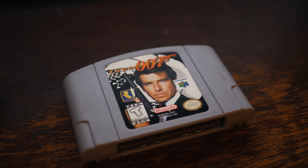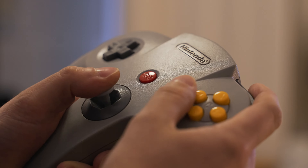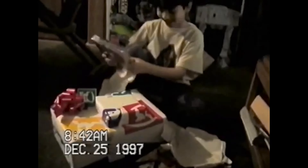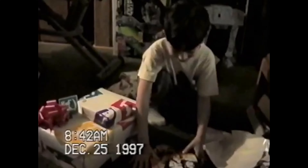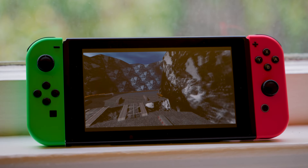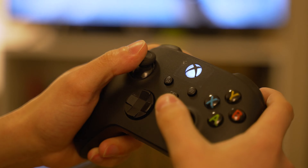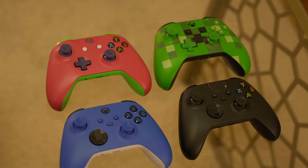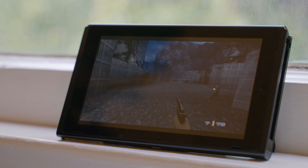GoldenEye 007 is a classic first-person shooter released for the Nintendo 64 in 1997. Unwrapping that game along with the strategy guide on Christmas 1997 made it one of the best holidays ever. It's finally available to play on modern consoles with a new release on Nintendo Switch and Xbox consoles — the Xbox One, Xbox Series S, or X. How do these new versions stack up to the 25-year-old original?